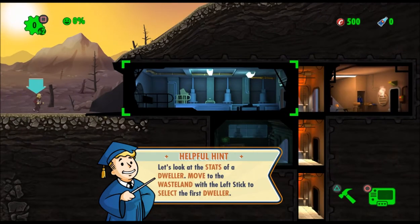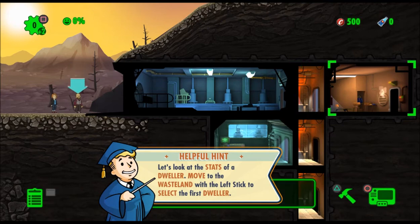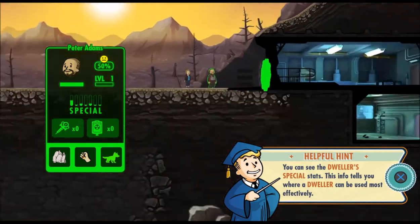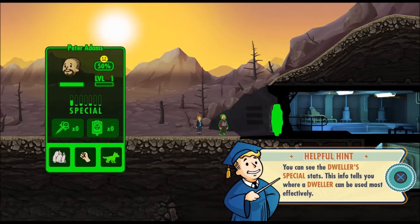Dwellers have shown up at the vault door. Who the hell are these guys? Let's move to the wasteland with the stick. Oh, look at that — we can just go like a zingadoo. It's really neat.